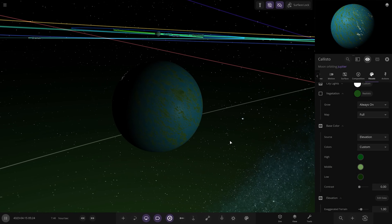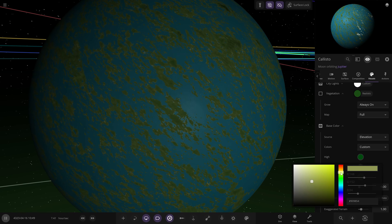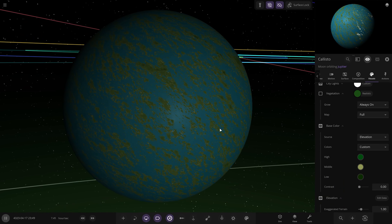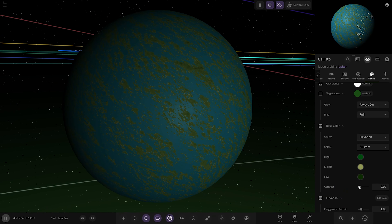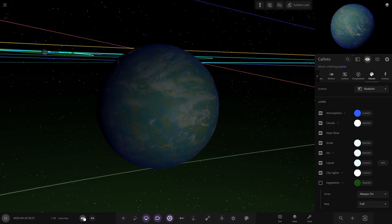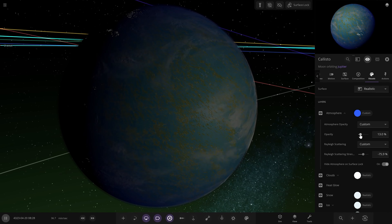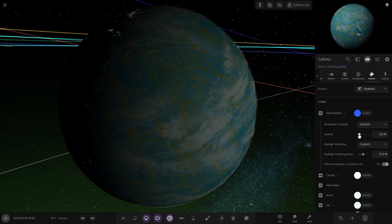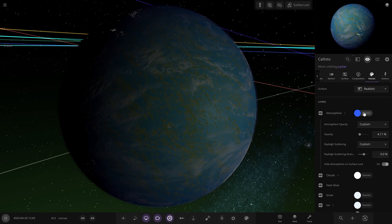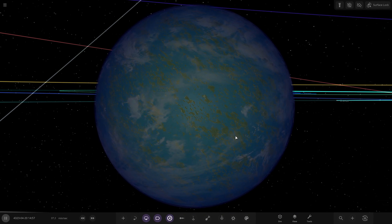Trying to color in between the two — it could represent something sandy but still with some green going on. Doesn't look half bad actually — may stick with that. Clouds and atmosphere on, and there's our archipelago world. Putting that back to zero. Yeah, alright — and there is Callisto done.